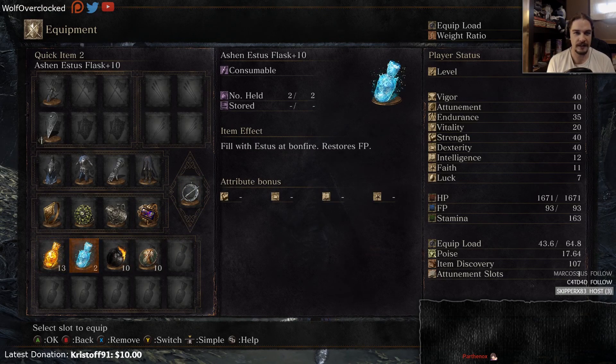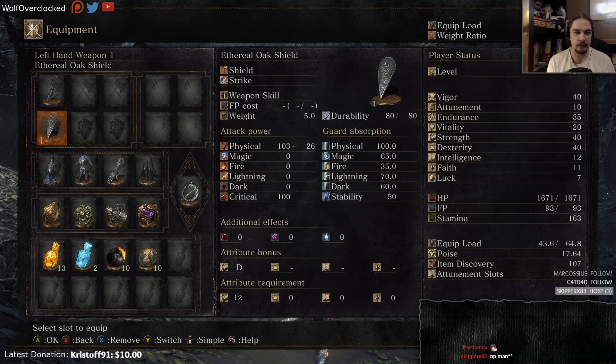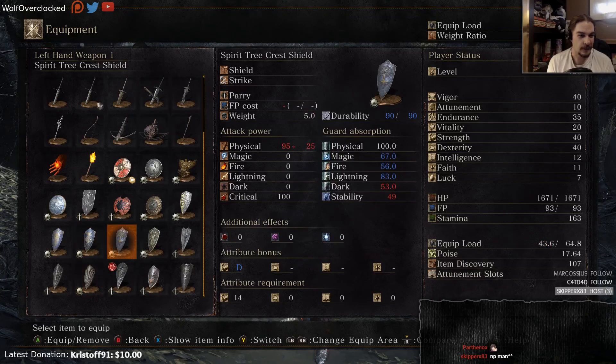Speckled Stoneplate I will maybe switch out here and there. I have the two set up in case I end up assisting people, so I can actually have an Ashen Estus. Rusted Coins are for farming — I should probably just remove those, but we'll see. I have the Aether Oak Shield equipped. I could easily switch over to Grass Crest, I think that would be fine.